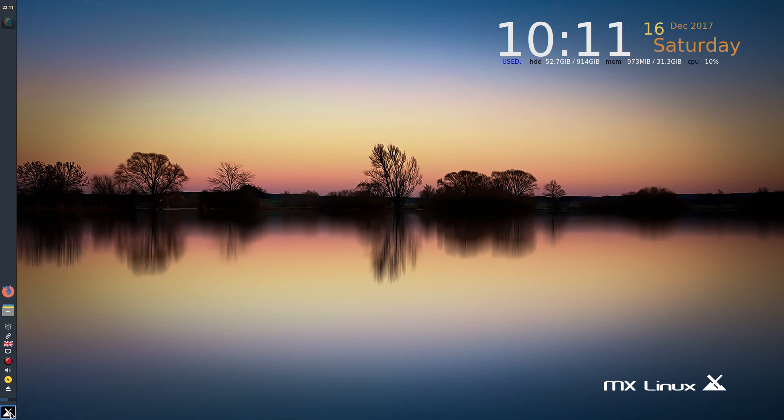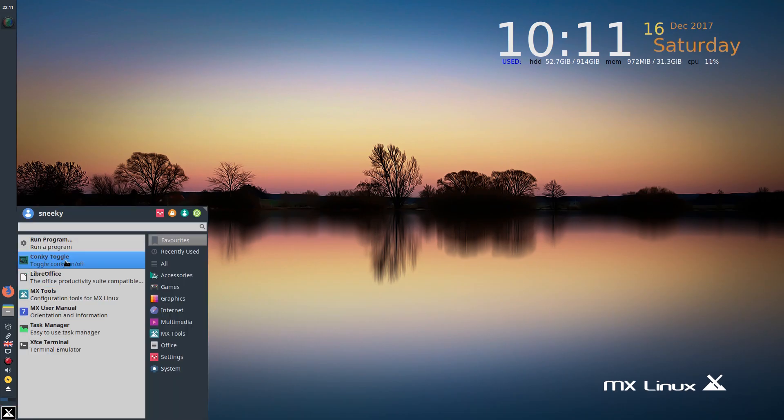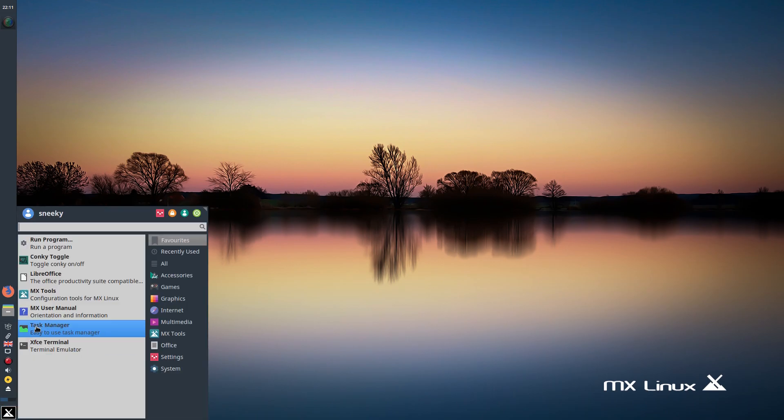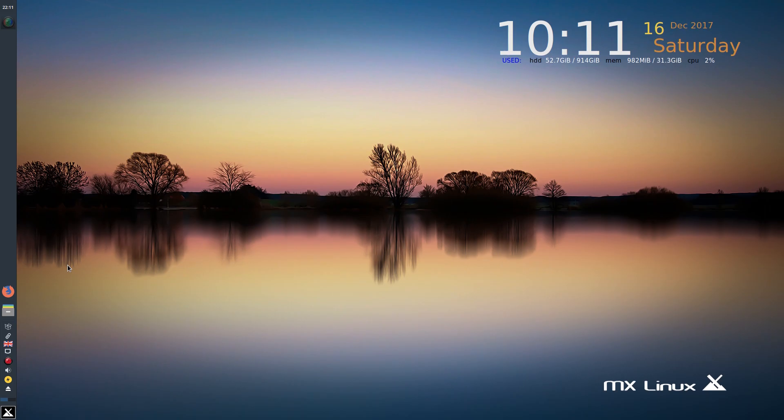The menu is down on the left-hand side. The only thing I don't like about MX-17 is they put the taskbar on the left, but that's probably because I'm old and I like it on the bottom or top — but you can have it anywhere you want, you can customize it as much as you want. From the menu you can run a program, and there's a Conky toggle — I can turn Conky off, go back, Conky on — and it comes back on.